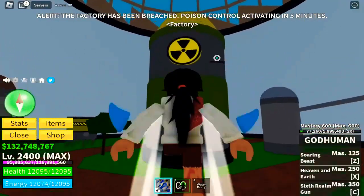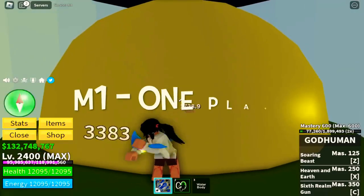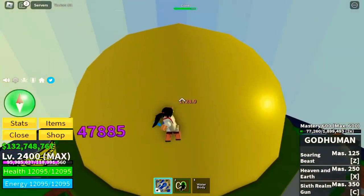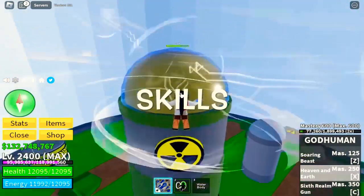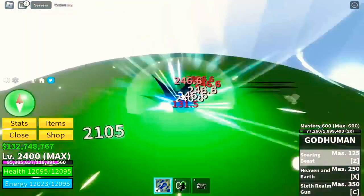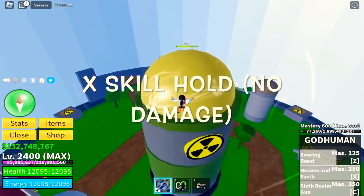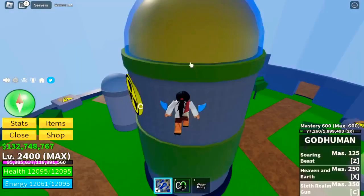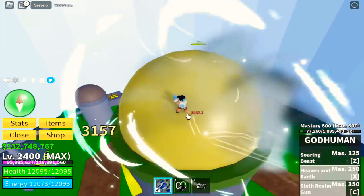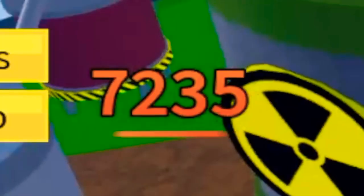Are you excited to find out if God Human is really good for factory grinding? Let's start. For the M1, damage is 1,654 and with continuous M1 left-clicks you will stay in one place. I think this fight style has the fastest M1 so far — correct me if I'm wrong. For the skills: you can use the Z skill — not bad, damage is 4,000. You can tap the X skill for 3,000, but if you hold it there is no damage. The Z skill also deals no damage when held. So all in all, you can only use Z skill and tapped X skill, for a total of 7,235 damage. I don't suggest this fight style for factory grinding.